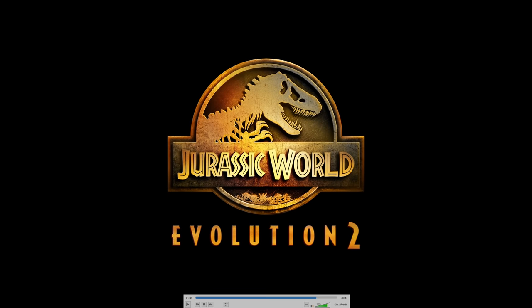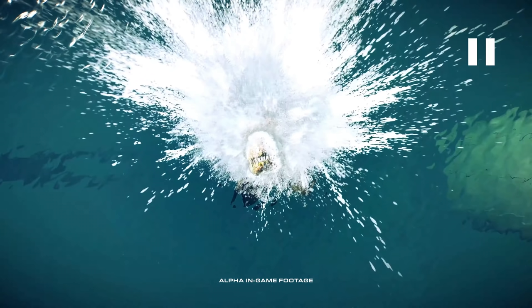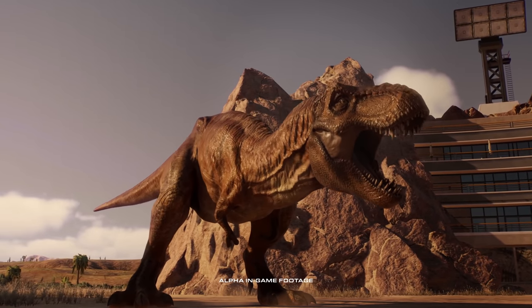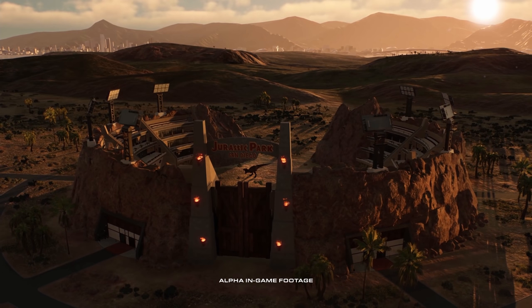Das ist so unfassbar cool – ich muss nochmal kurz zurückspulen. Es gibt auch noch mehr Screenshots, aber die schauen wir uns dann morgen in Ruhe an. Er kommt da mit einem riesigen Platscher – es ist mega. Im Jurassic Park San Diego – das ist auch so unfassbar cool, auch mit dem Hintergrund. Schaut mal hier die Stadt im Hintergrund. Das wird wahrscheinlich dann der Chaos Theory Mode sein, wo man diese Filmszenen nachstellen kann. Sieht alles so unfassbar gut aus.